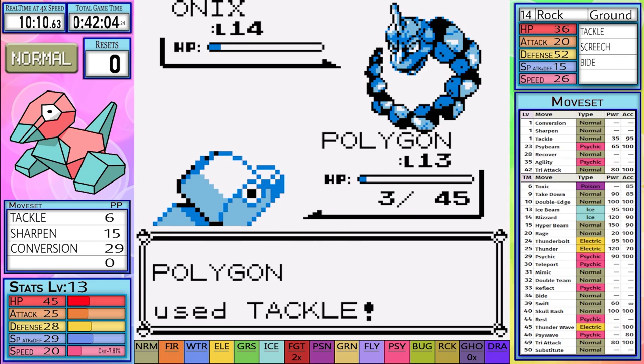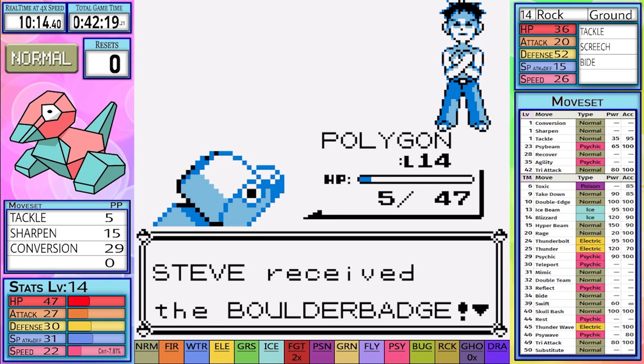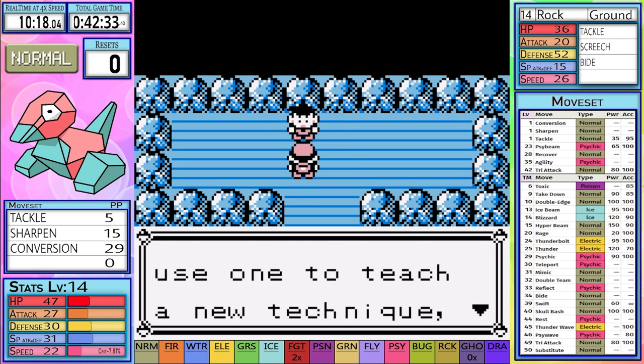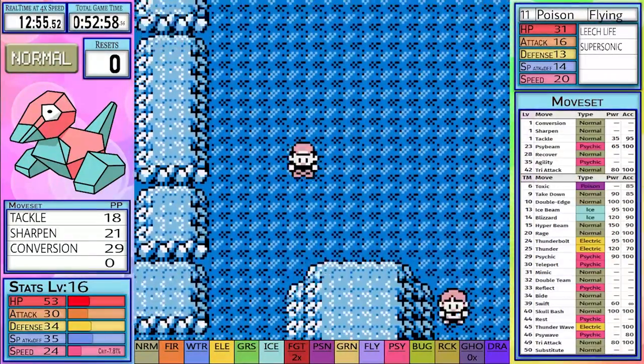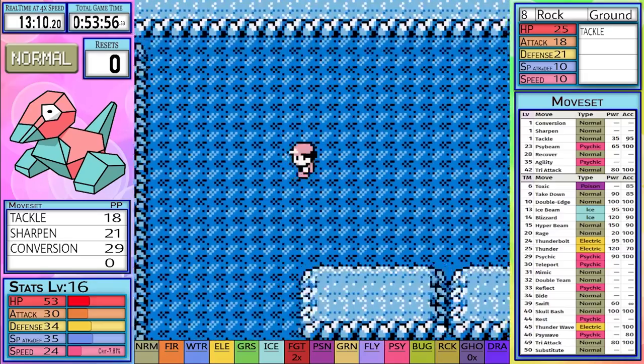I trade moves until it goes down to the last second Bide, and on the second attack I manage to land the Finishing Blow, getting us the Boulder Badge and a further increase of my attack stat by 12.5%. As we make our way through Mt. Moon, I want to use this time to talk about my new strategy going forward for these videos.